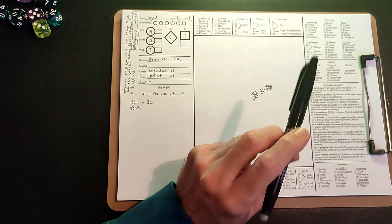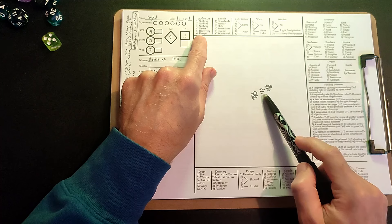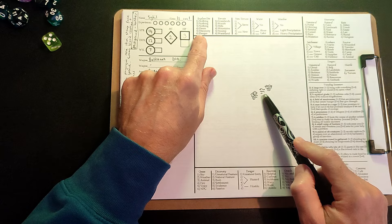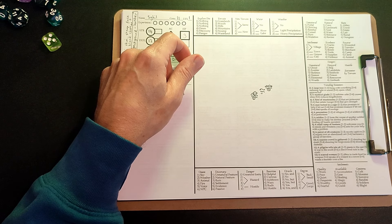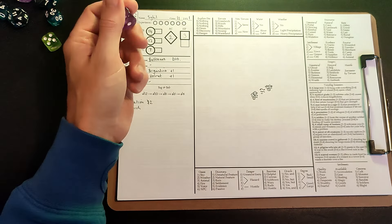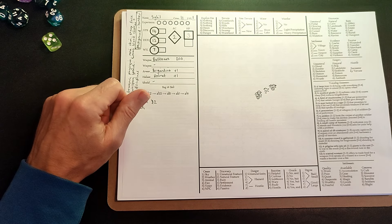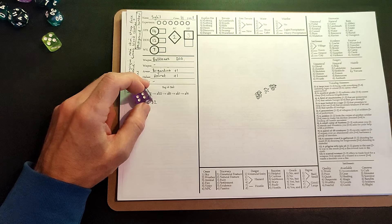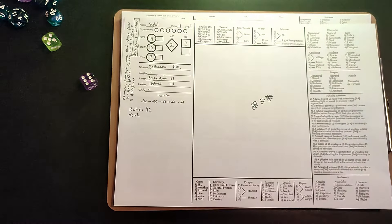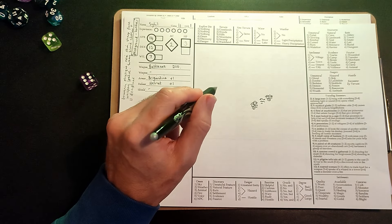We snuck into the manor, spoke to Lady Rebecca, and found out where the bandit camp is located. That probably didn't take a whole day, so we can crack on. We came back into the grassland and rolled on the explore table to see whether anything happens on the route — even if it's a location we've been to before, something can happen that we didn't come across last time. We rolled a three — nothing happens. So day three we move back into the grasslands.